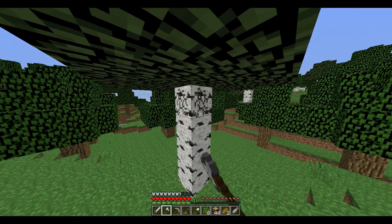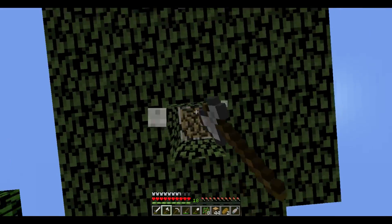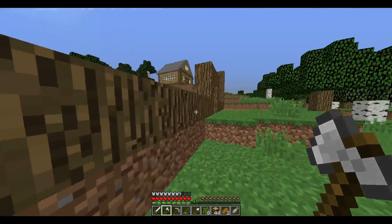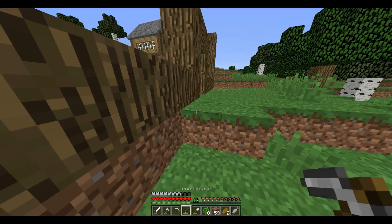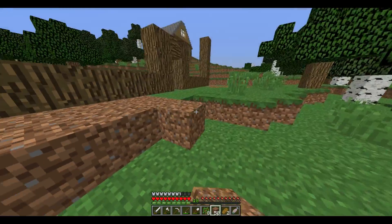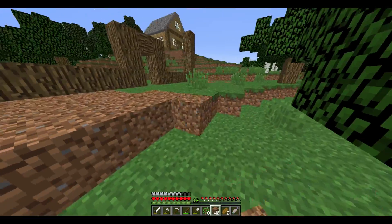There's another tree in the way - stupid trees, get away! Let's just chop this down, get it out of the way. It seems we're sticking out there, just level it out with the ground. Even for a mine, we need to have it a little bit presented.